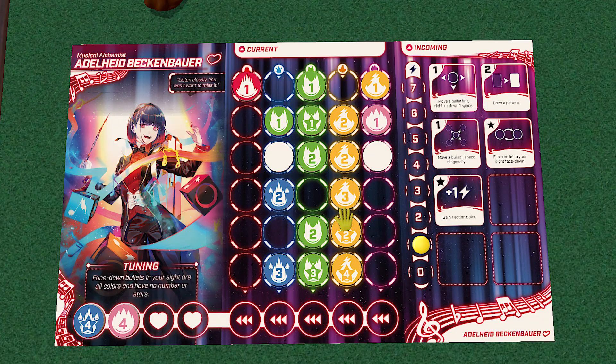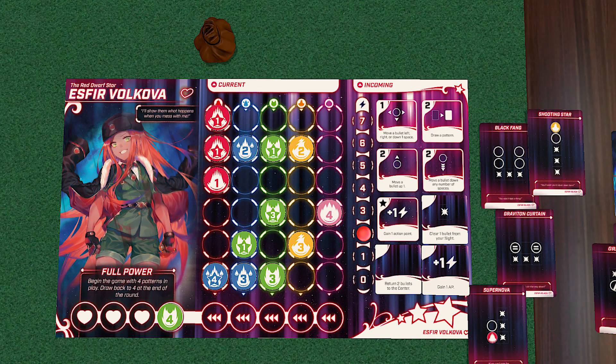In today's Roll For Crit preview, we're taking a look at Bullet from Level 99 Games. In this outer space shoot-em-up, you'll choose one of several heroines to play as, and depending on the game mode, you'll either compete against each other in teams or even a big bad boss.